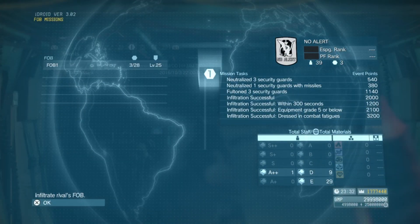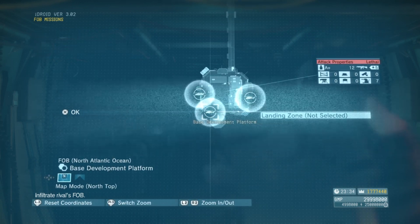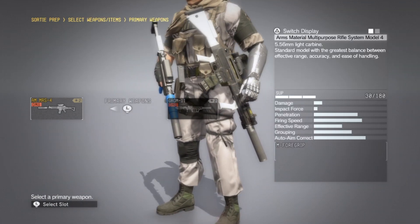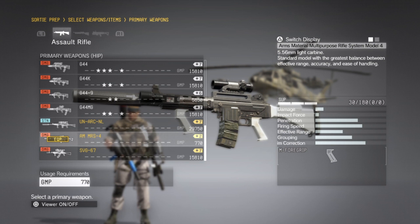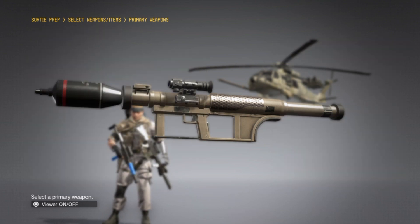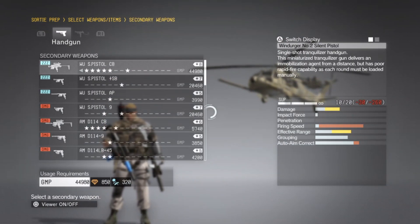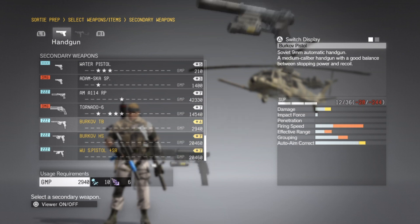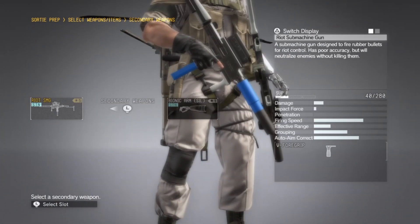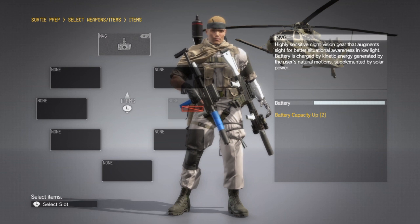For this, you're going to want to infiltrate on the base dev platform, right here, and drop in right where I have selected. As far as your equipment goes, remember the limitation is nothing over grade five. It doesn't matter what type of assault rifle you bring — the cheaper the better, we're not going to use it. You want to bring the cheapest missile launcher you have, so the Grom-11 will be perfect. You also want to bring a Riot SMG — grade five will work just fine. You also want to bring along your best pair of night vision goggles, which should be grade five as well.